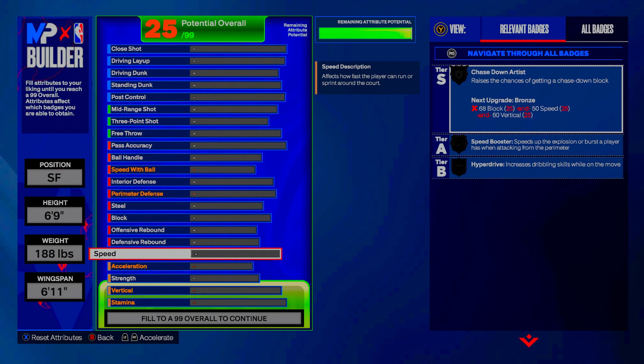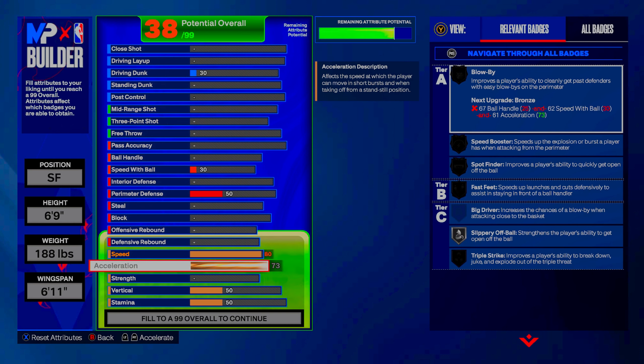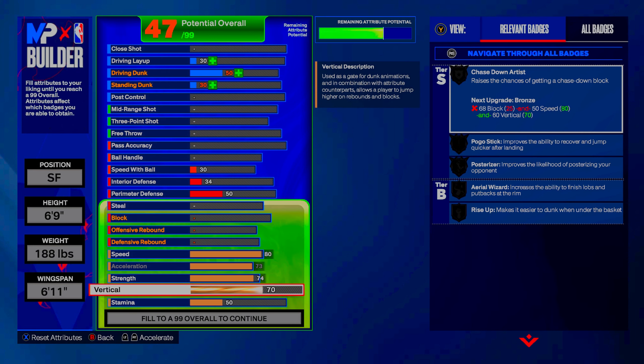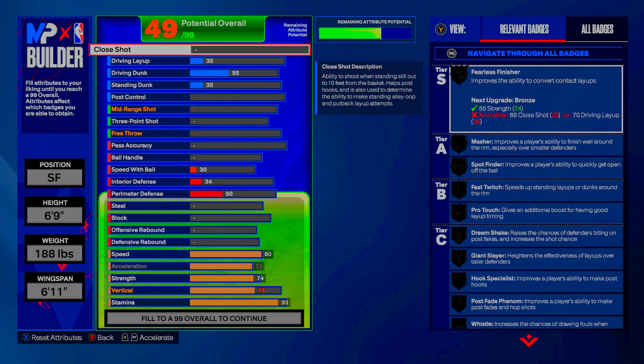Let's start with the physicals. Go up to an 80 on speed to get silver hyperdrive on Hall of Fame. Max out your acceleration. Get strength to 74 to get the basic strength badges like Bulldozer, Movable Force, and Brick Wall bronze. We only need a 75 vertical since we're not going for contact dunks — just quick, easy dunks. And go up to 93 stamina to get silver Handles for Days and silver Workhorse.